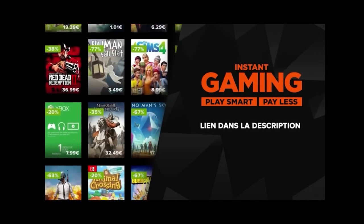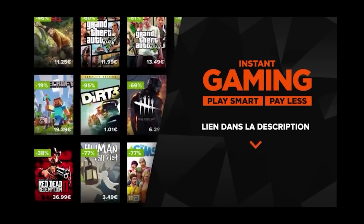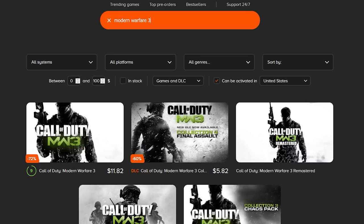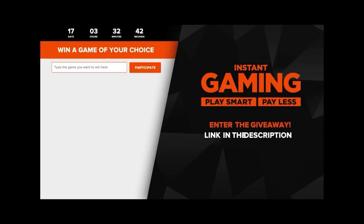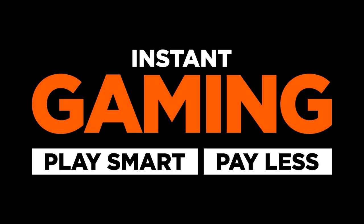Before we get further into today's video, I'd like to thank today's sponsor, Instant Gaming. Buying games from Instant Gaming is simple but way cheaper than many other options. For example, Call of Duty Modern Warfare 3 was still $40 on Steam, but on Instant Gaming it's listed for only about $12. This applies to tons of games. When you buy one, you just get the code, redeem it on whatever platform you want, and the game's yours. By entering the giveaway in the description below, you can win a game of your choice.